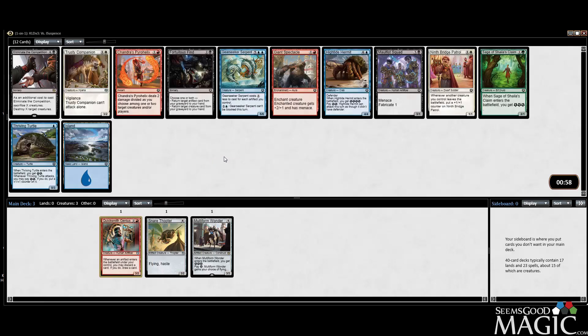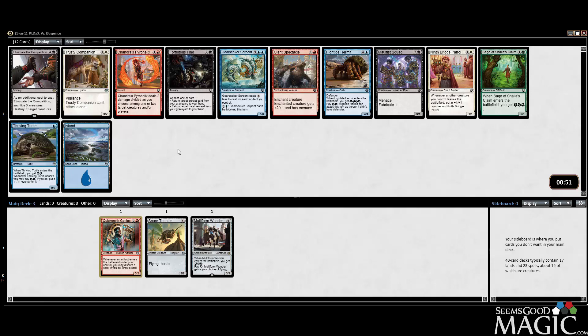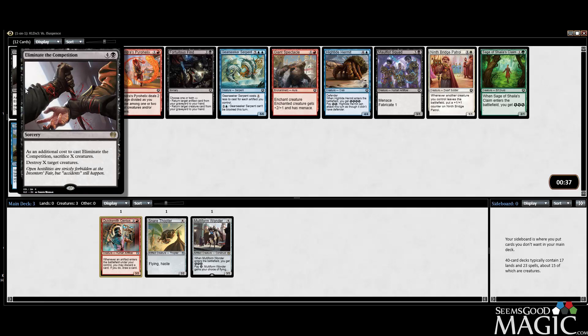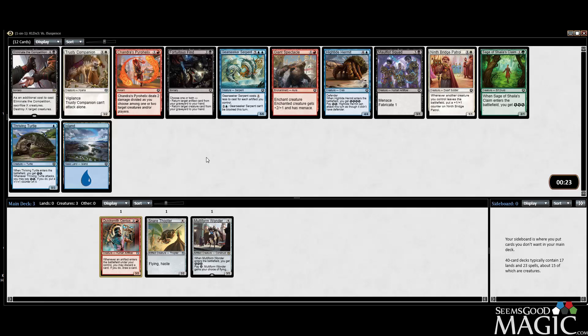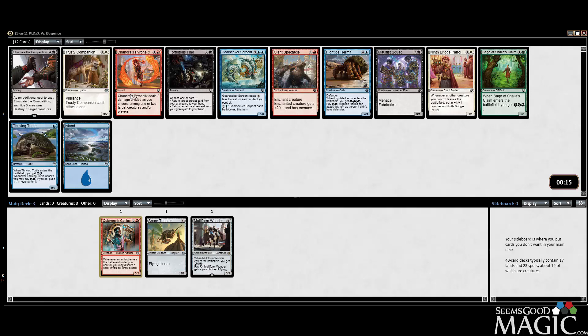We have Eliminate the Competition which I think is pretty good — I've played it once and it played okay. We can take the Pyro Helix which is going to be good, not insane, but you can get multiple targets on it and it sticks with our Genius fairly well. Eliminate the Competition is going to be good with Fabricate or ways to make a bunch of creatures, but I don't know how powerful the card is. Pyro Helix seems safer — not as overall strong but a safer pick, so I'll take the Pyro Helix.